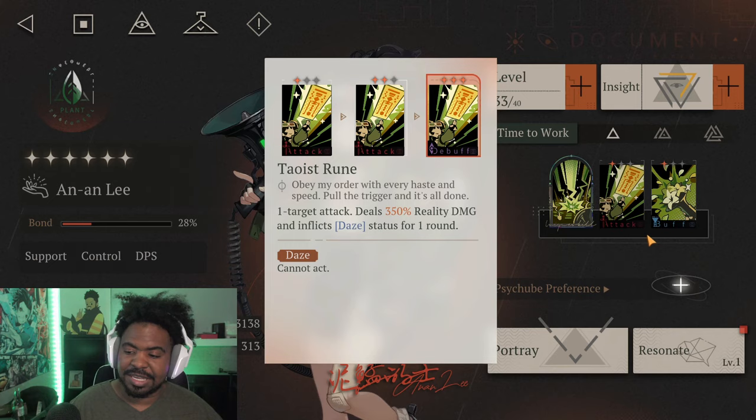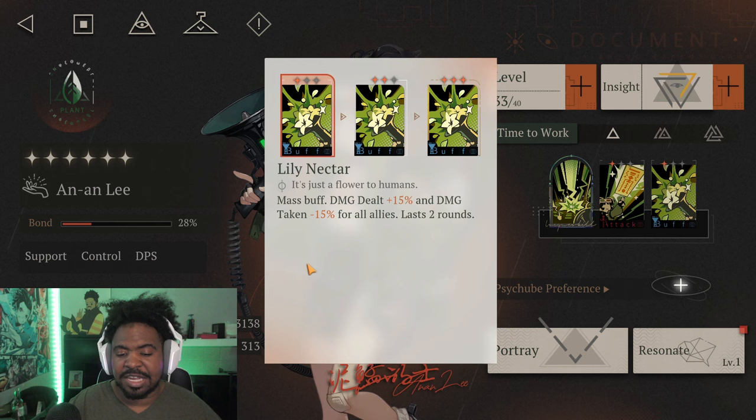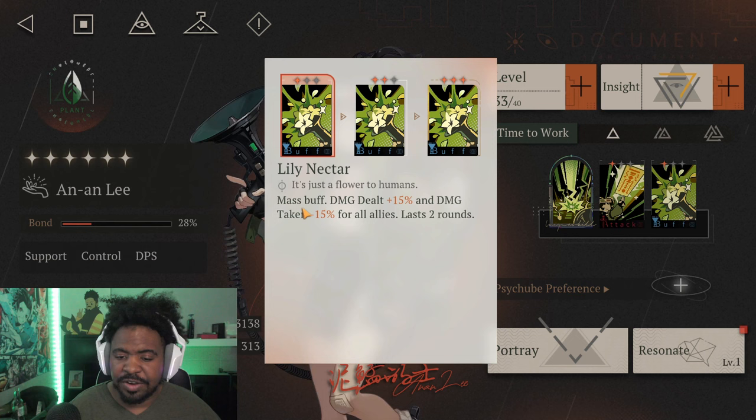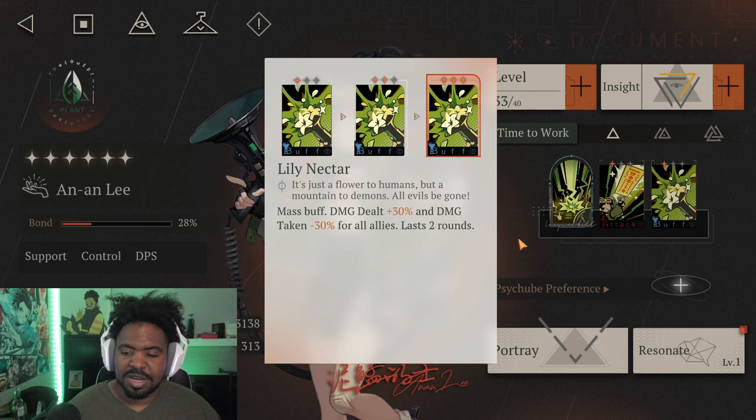Her buff is a mass buff, meaning it hits everybody. It gives a damage dealt 15% buff and lowers damage taken by 15% for allies for two rounds — very similar to Soneto. As you level it up, it gets stronger: 20% extra damage and 20% lower damage taken, then 30% more damage and 30% lower damage taken.